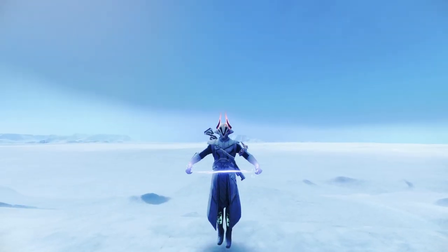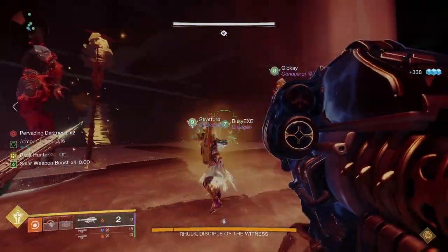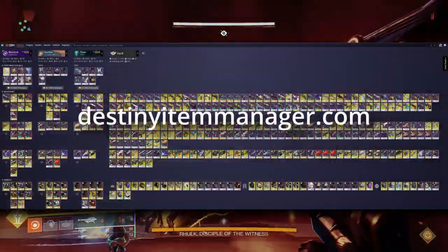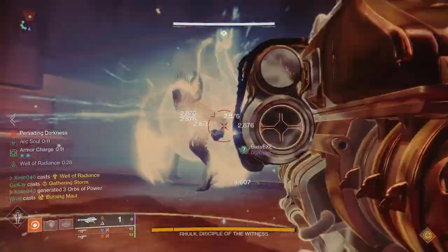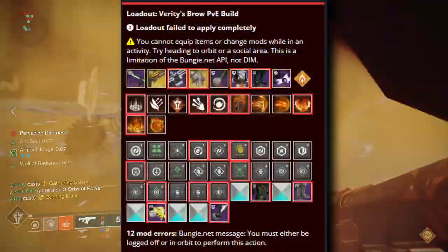With the introduction of the Lightfall expansion, in-game loadouts finally became available. Before that, you had to use Destiny Item Manager, aka DIM. DIM is fine, but the biggest issue with DIM was that you had to be in orbit or at the tower in order to equip any loadout.